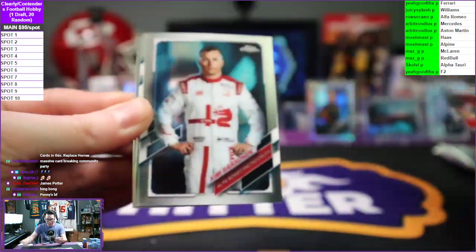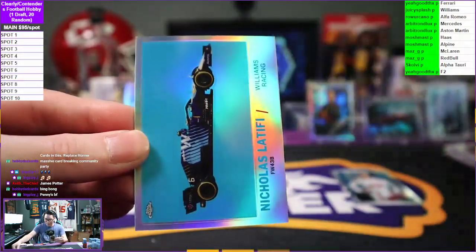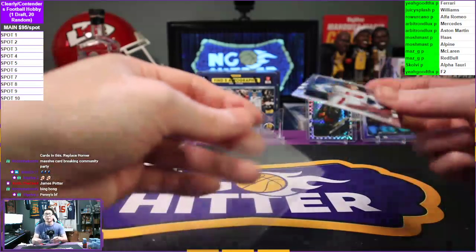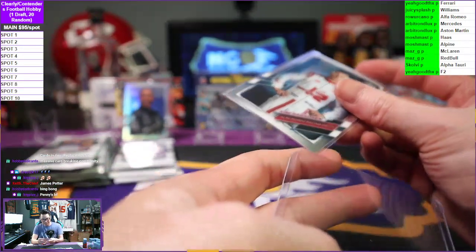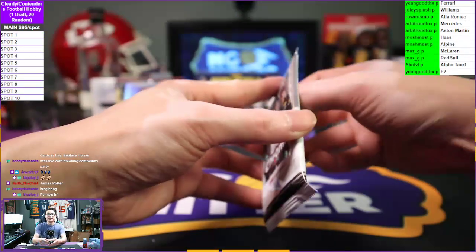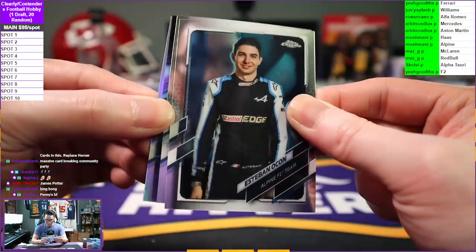Carlos Sainz for Ferrari, Kimi Raikkonen going to Alfa Romeo on the portrait, Sebastian Vettel Aston Martin, and Nicholas Latifi going to Williams Racing on the 1961 throwback card. Esteban Ocon going to Alpine.